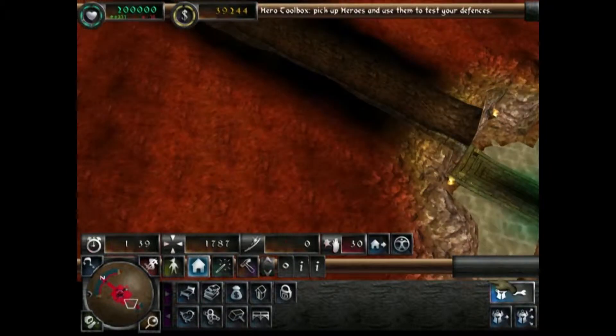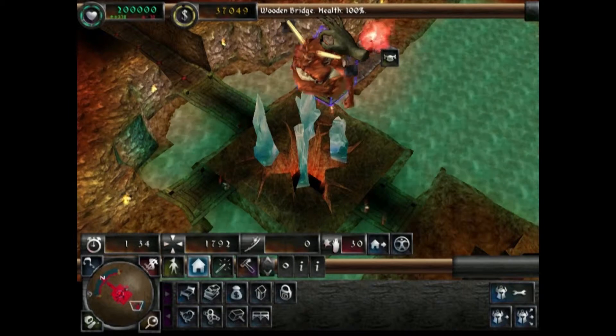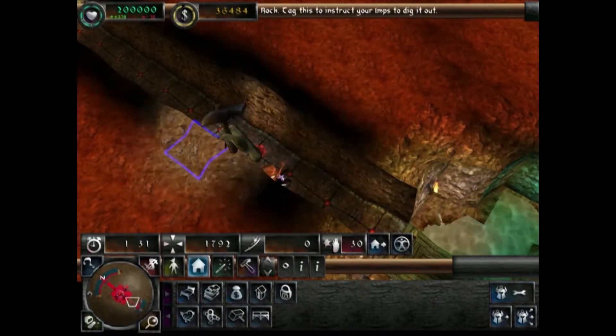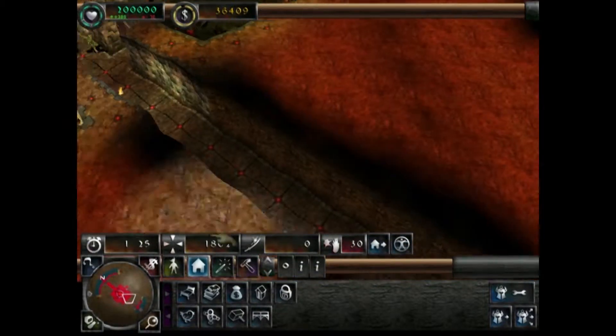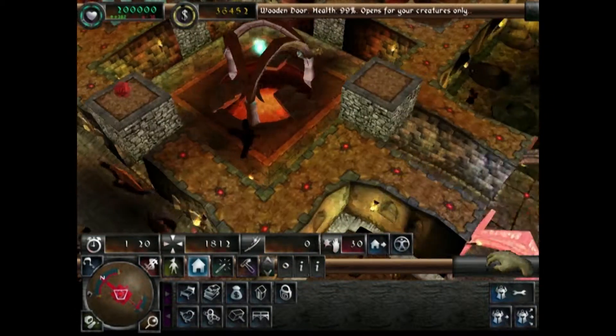Bile demon — let me show you the bile demon, he's really creepy looking. Look at the state of that! I can pick him up — oh, grim. Look at this little guy, look at him go — claiming my land. Oh, my secret doors have been built!